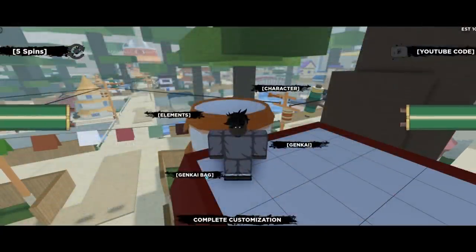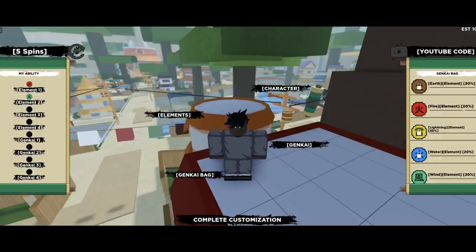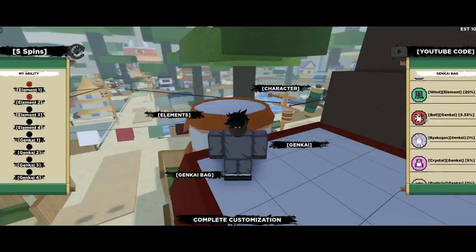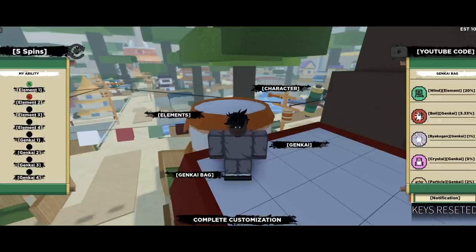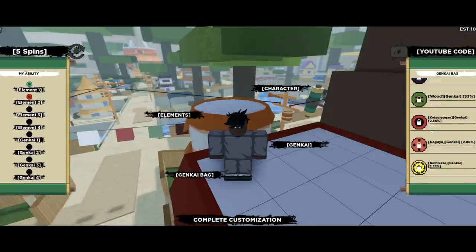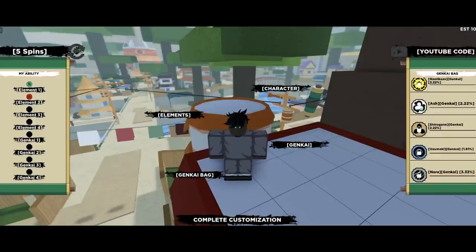Before you enter the game, you'll need to customize your character. Once you do, I highly recommend you go to the Kekkei Genkai tab and spin for two Kekkei Genkais. By the way, if you guys bought the KG bag in Beyond, you'll get it on Shinobi Life 2 for free. In the video, the creator is currently in the KG bag tab and you can see he can equip certain KGs that he already got.